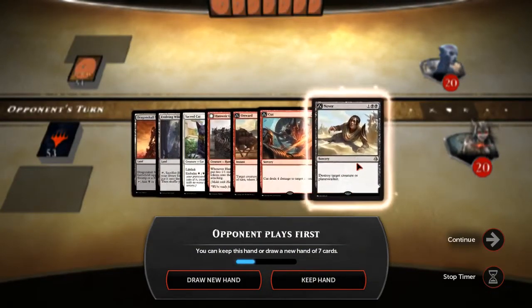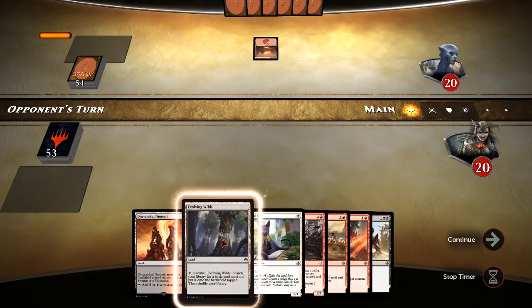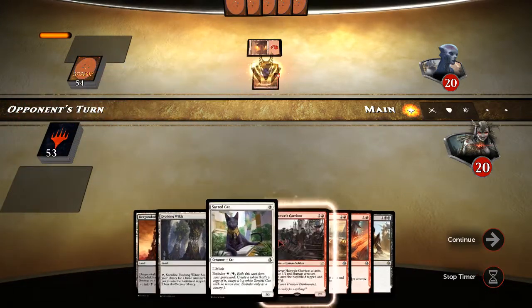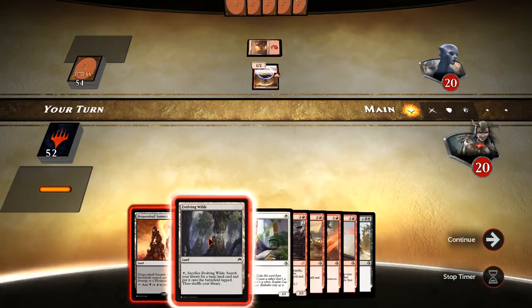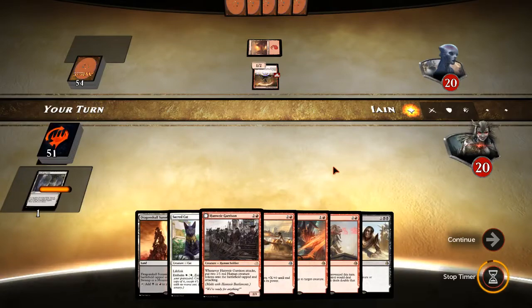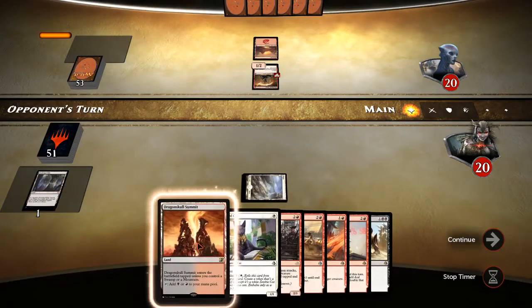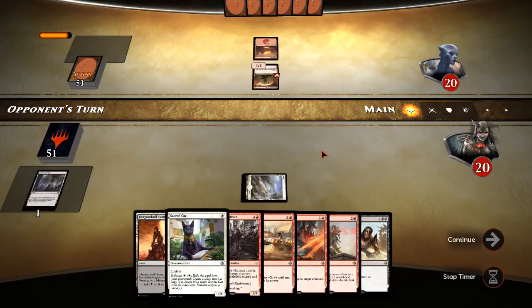Okay, what do we have? We've got two lands. I guess we keep this. Flame Blade Adept is not good, but we can cut that down here in a minute. I guess we'll play this and get a white. Play our Sacred Cat here in a minute — that's our play. Looks like we're up against some sort of fast discard deck with the Flame Blade Adept.